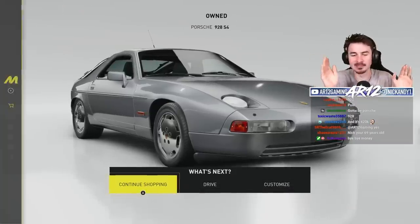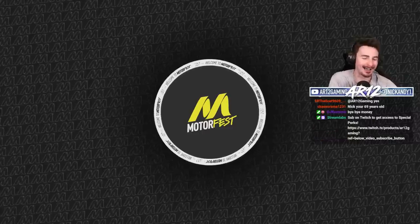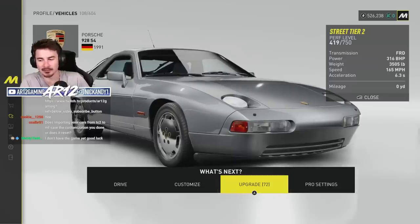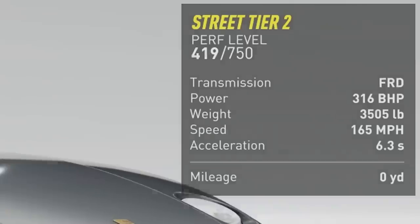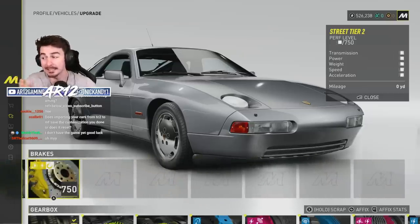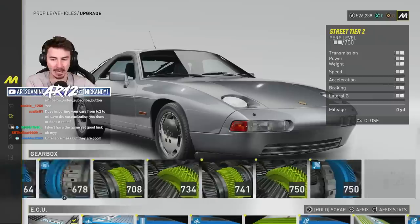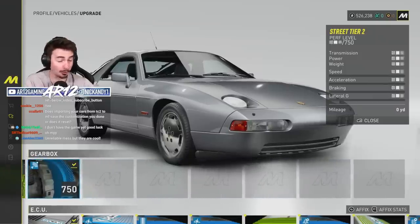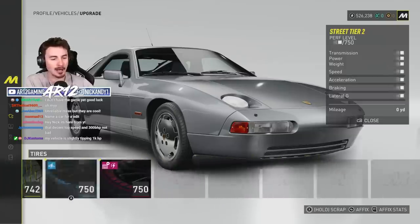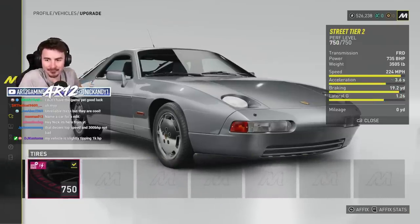If Twitch chat was lying to me and there's no cool customization for this, I'm going to cry. 300 horsepower bone stock, 165 miles an hour top speed. Luckily I've got a bunch of really good car parts in here — some legendary brakes, we can upgrade our gearbox all the way to the max, and upgraded tires. 735 horsepower.